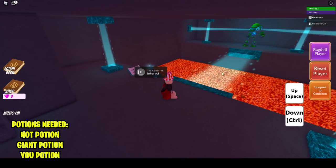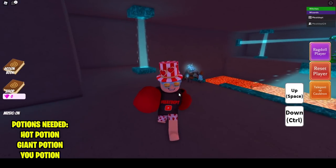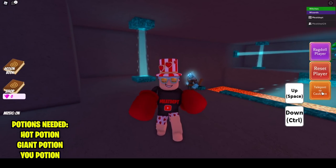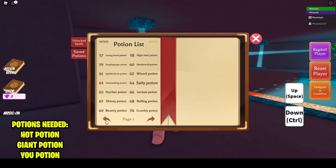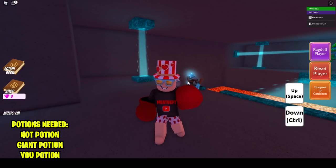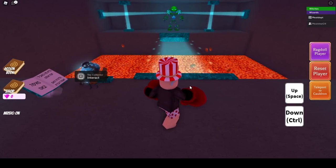Once the door opens, you'll notice a couple of characters and a bridge that's not lit up yet. Talk to the collector, go through his script, and he's going to ask for some of your DNA — meaning you'll need a you potion. Head back to your cauldron and make one. To make a you potion, stand on top of the cauldron and turn yourself small so you fall inside — it creates a potion named after you. Bring it back, give it to him, and he says you now have access.